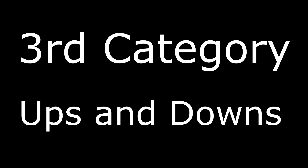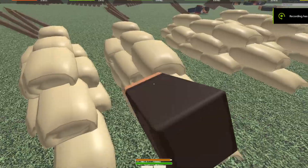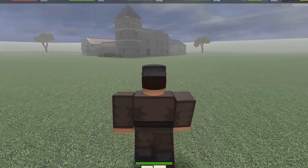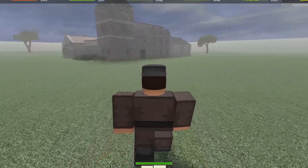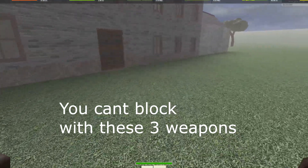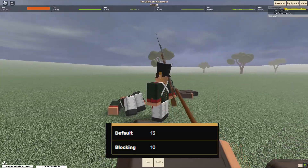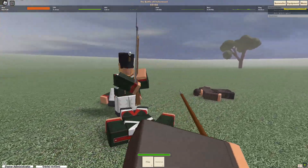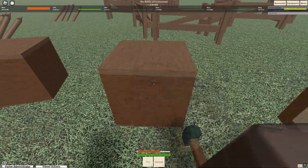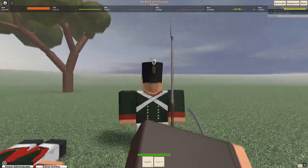Other noteworthy things to know: the knife, sickle, and hammer have the fastest walk speeds in the entire game, meaning instead of fighting in a normal 1v1 you are able to just run away and outrun most players. However, you cannot block in sword fights with any of these weapons. The pike has the greatest range but has one of the worst walk speeds in the entire game. It also has a huge profile, which makes you a bigger target compared to other players.